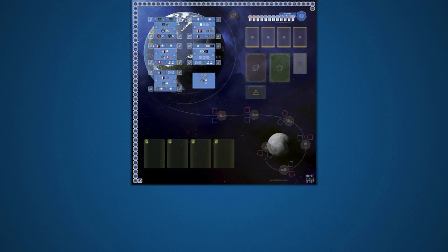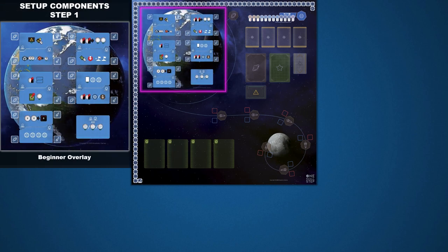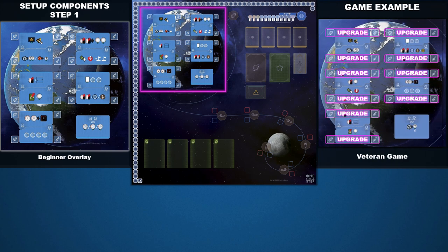Let's get started with Step 1 and place the game board. For new players, place the beginner overlay on top of the earth. This version is simplified to show only the main action spaces. Once players are familiar with the game and looking for a greater challenge, they can play without the overlay, which gives them even more options.